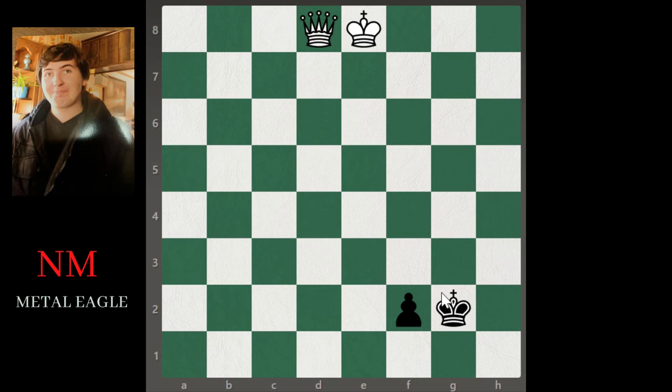This situation with the pawn on f2 and the king on g2 will be a draw with best play. Even if we flood the board a little and the king is on the queenside with the pawn, the situation is no different — black has the same stalemate tactics to prevent white from making progress.